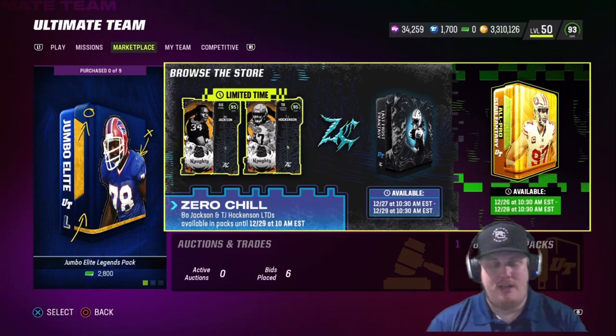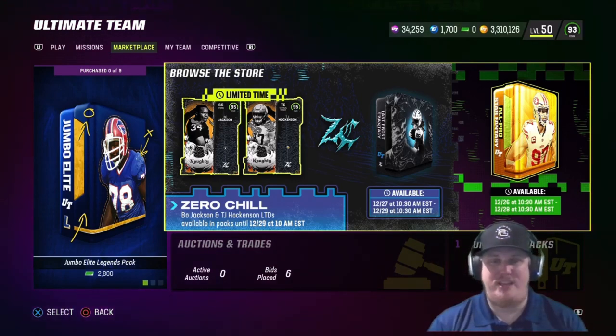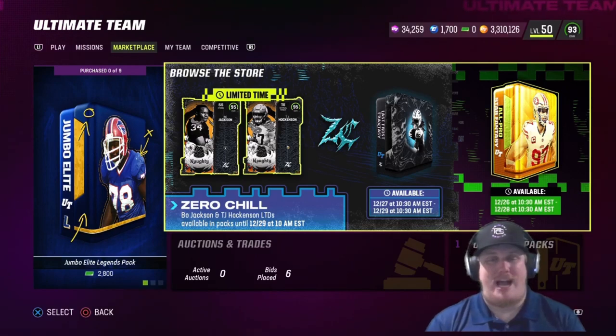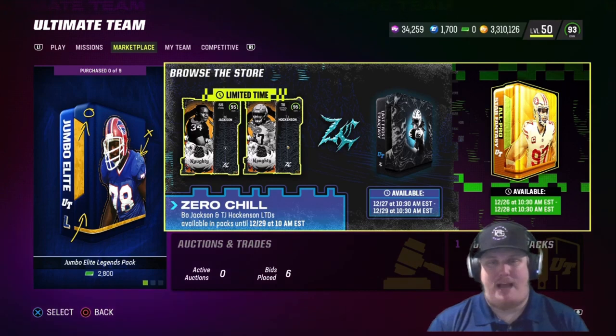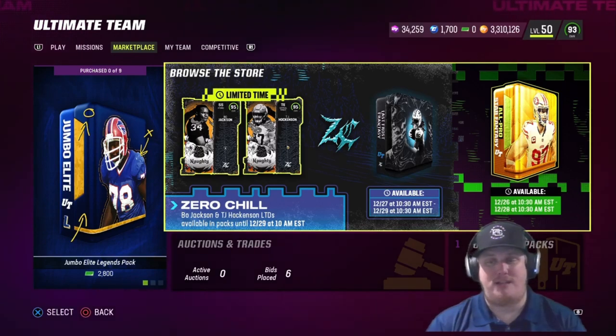Remember, LTDs this year are quick selling for 350,000 coin, so be on the lookout for grabbing these guys cheap and flipping them. If you happen to pull these LTDs, flip them and sell them — make the most bang for your buck if you're not going to use them on your squad. These LTDs are only in packs for a limited time — they're in packs until 12/29 at 10 AM, so good luck and happy hunting.